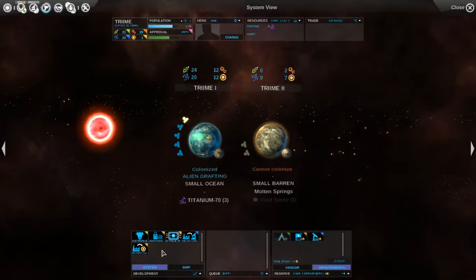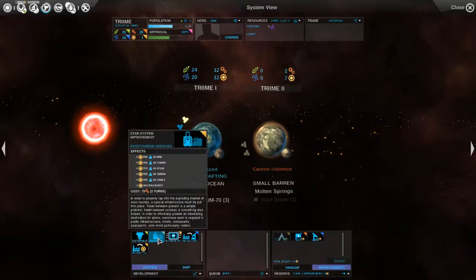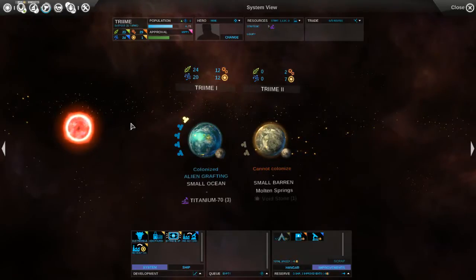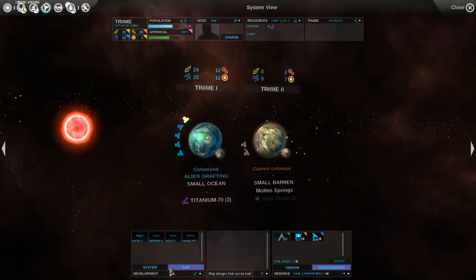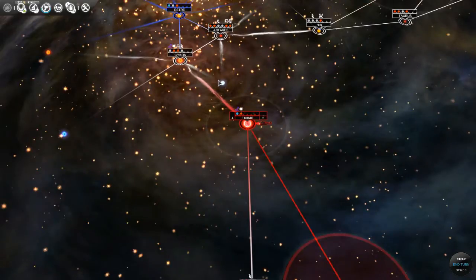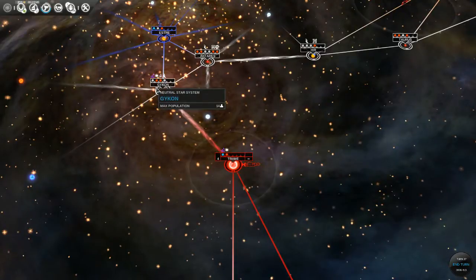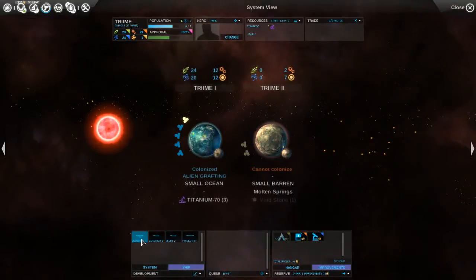Our dust is really low, but we're making a lot of dust - plus 30. Six turns for a colony ship - this might be a good time to do that. I really would like to get this system under our control, and maybe even possibly this one. This would be a good choke point that would enter our main constellation over here. I think I'll go ahead and do a colony ship.